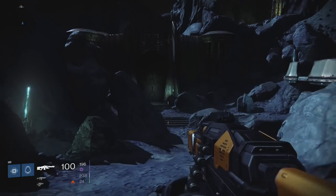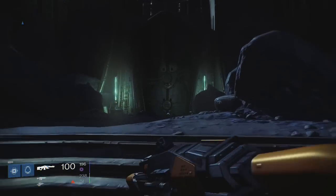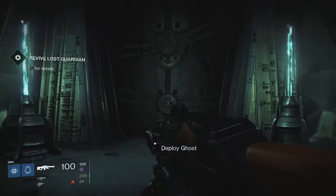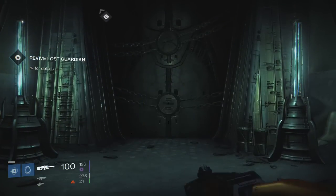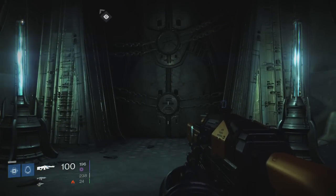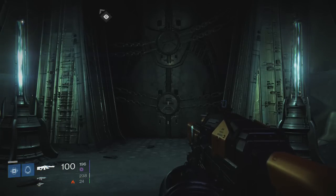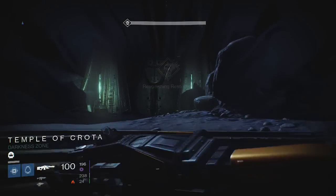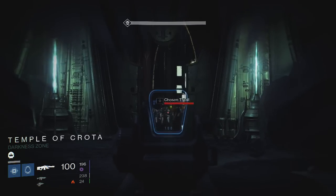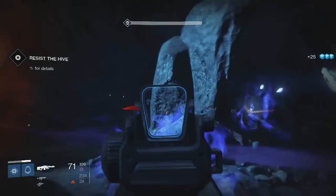I already have heavy ammo, so I'm going to bring it up. What's going to happen is they're going to come through this door after we open it. Now that the door is about to open, pull out that heavy ammo, get ready — they'll all come at you pretty quickly and all you got to do is just mow them all down very quickly.